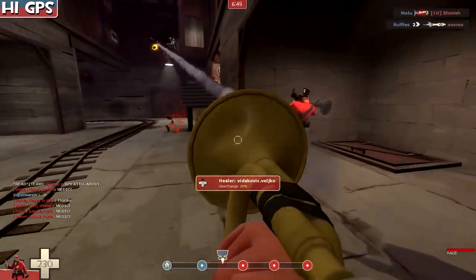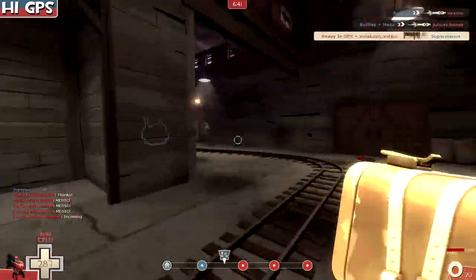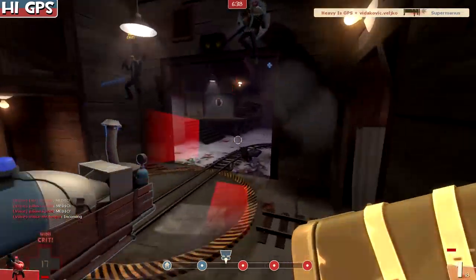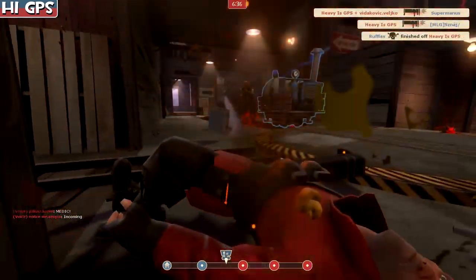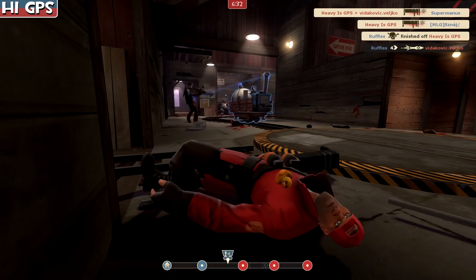Now we have this and a medic healing us and another soldier with us, and we're going to attack. The soldier-medic has one health so he might not be with us for the rest of the attack. We're going to go in and get the sniper — we got him! Nice, nailed it.